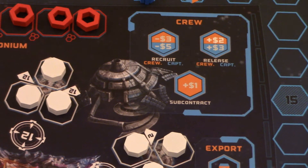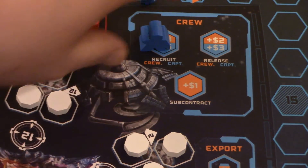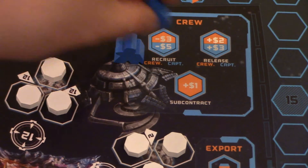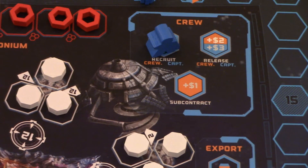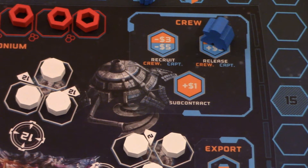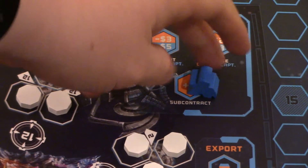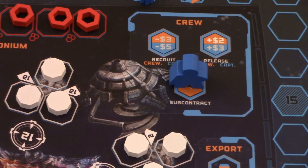Up here we have the crew station. There are three different crew stations. The recruit crew station: if I put a meeple here, I can pay three bucks to get my fourth regular meeple, or pay five bucks to get my captain. You can also sell or release a crew member — that's just to get more money, though you'll hardly ever see that in co-op mode; it's more for the competitive game. You can also just subcontract: place a meeple there and you get a buck for the round. The captain here will make two bucks — not a great use of your captain, but still something you could do.